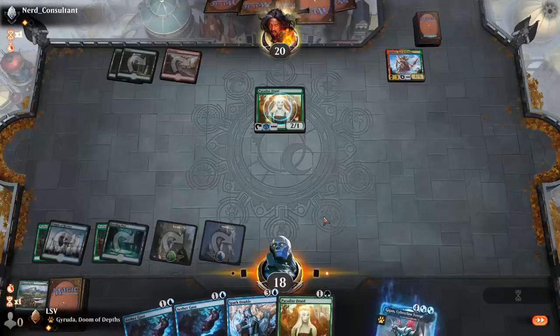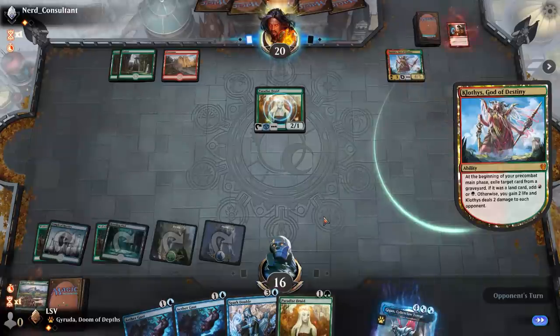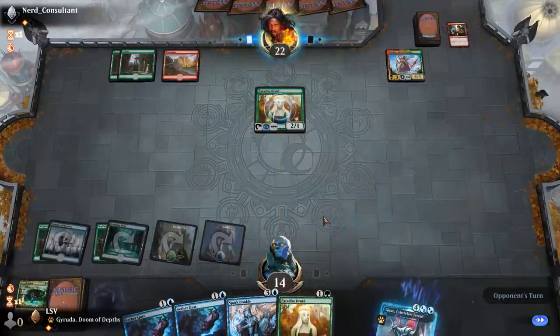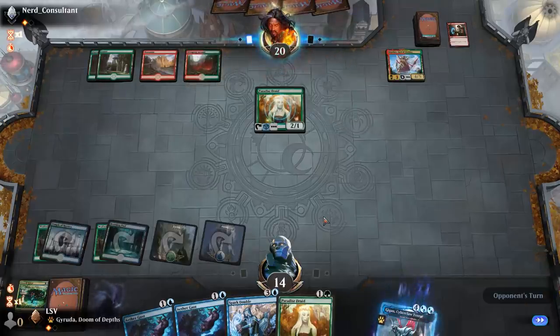I don't really know what their deck looks like post-board but Shock is not the strongest card against me — it just doesn't kill anything. Though I did get double-shocked to death last game, so maybe I should watch my mouth. Here comes Questing Beast.